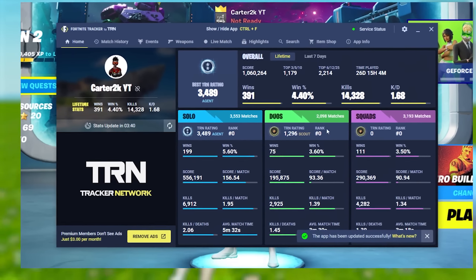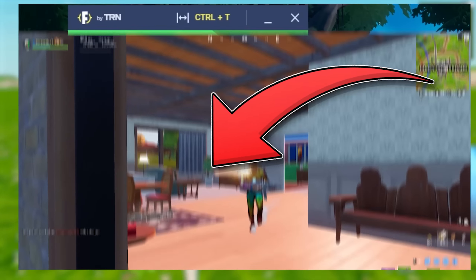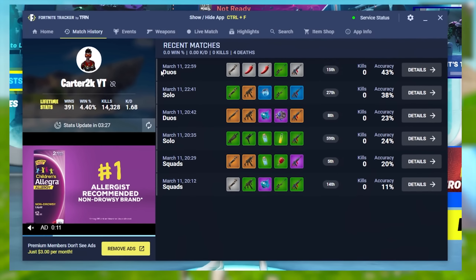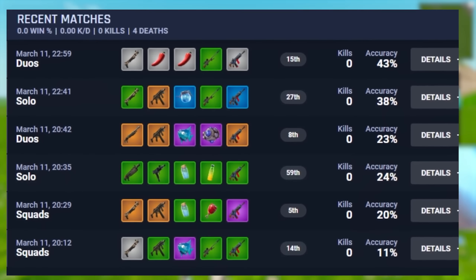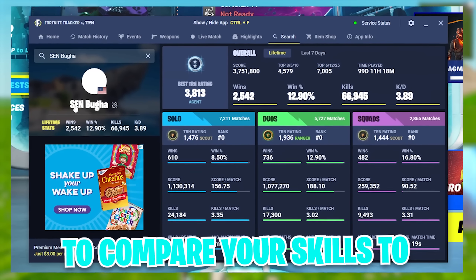Fortnite Tracker is a free PC app that provides real-time tracking of all your stats, even showing the stats of teammates and players you eliminate or are eliminated by in real time. The app has a cool game modes overview where you can get a summary of your performance in your recent matches of solos, duos, or squads, or even look up other players to compare your skills.